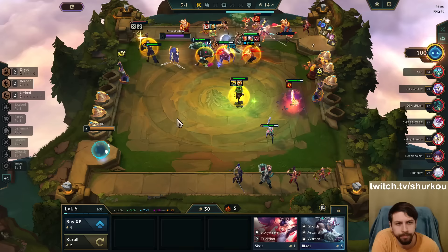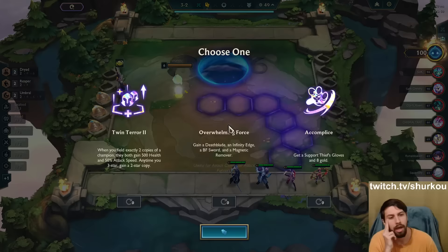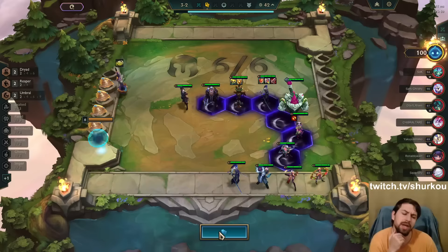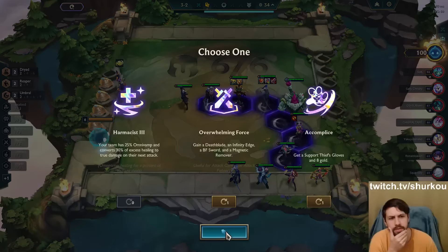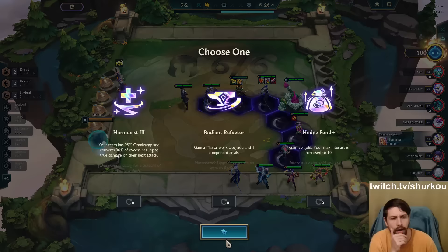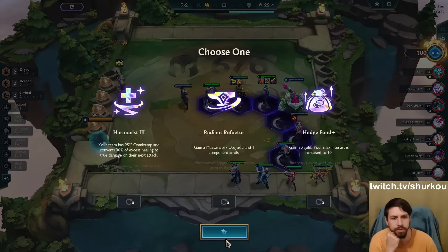I'm also one-off Fated. Maybe I shouldn't play it as long as I have the win streak. Because I do get weaker, but I also get damage increase. Twin Terror is only good for a reroll here. If I play Twin Terror, I could play Twin Terror Yone, which would be insane tempo. But I don't think it's worth it. Harm Assist is amazing. Hedge Fund - I'm easily level 10, right? If I take Harm Assist, I win the game at level 10. I can keep win-streaking. I think Harm Assist is the tempo play - it's better here.